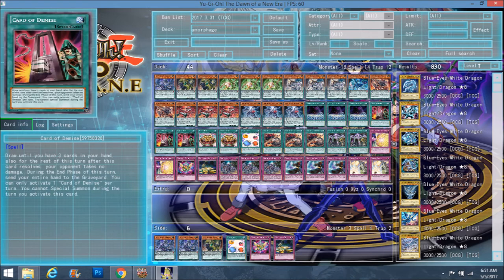Triple Card of Demise is very good early game because you don't really do a lot early game — all you do is activate an Amorphage and normal summon. Having a card that lets you draw more cards for free is great. This deck wastes its hand a lot, so you'll be able to draw at least two to three cards every time you activate Demise. Just remember your opponent takes no damage the turn you activate it, you can't special summon, and during the end phase any leftover cards go to the graveyard.